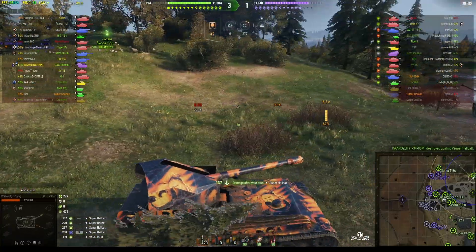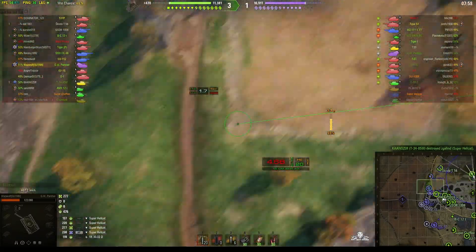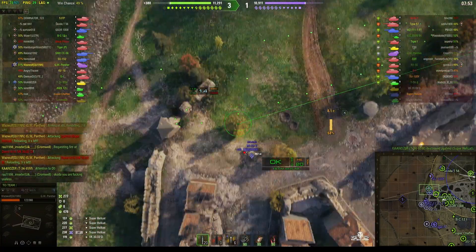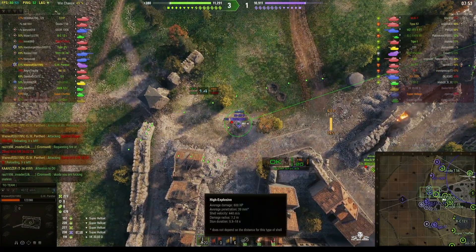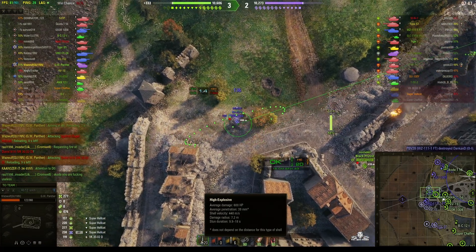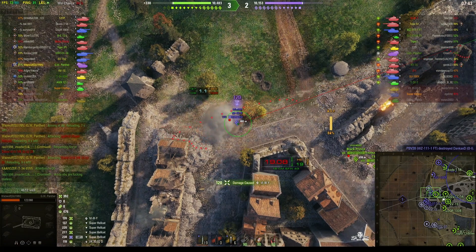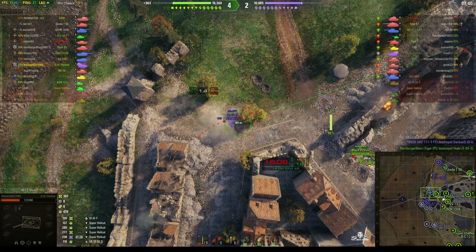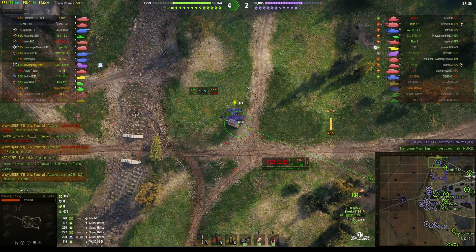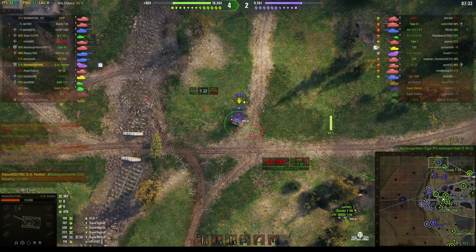He's got it. The armor on the Hellcat is so thin that this round would go straight through it normally. The penetration on these rounds is 39 millimeters, and there's virtually nowhere on a Hellcat except the turret that can actually stop a round that could do 39mm. So he was lucky — that Hellcat was very lucky that he didn't get one-shotted out.